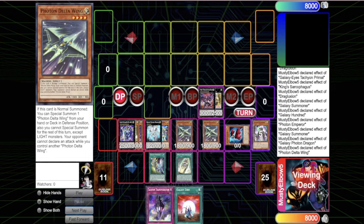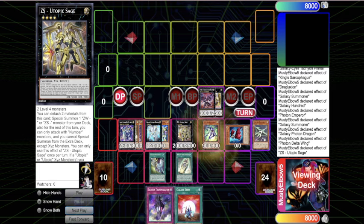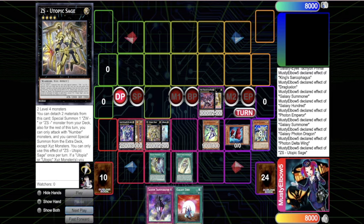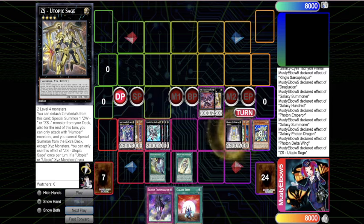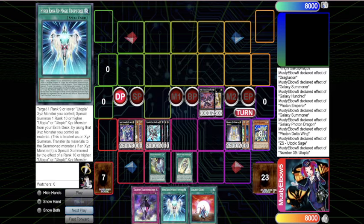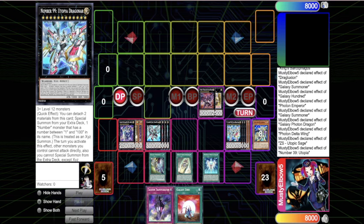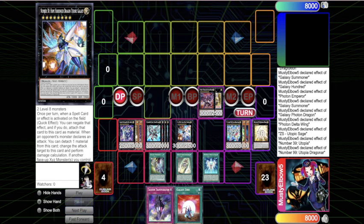You get the extra normal summon from the Photon Emperor, which lets you go into Utopic Sage. That brings out the ZS, helping you go into the Utopia engine. You attach a couple cards, go into F0, and finish with the Utopia engine, which searches Rank Up Magic Utopia Force. You overlay on top and special summon Number 99, then bring out a guy - the first one being Hope Harbinger, a spell negate that doesn't need any material.